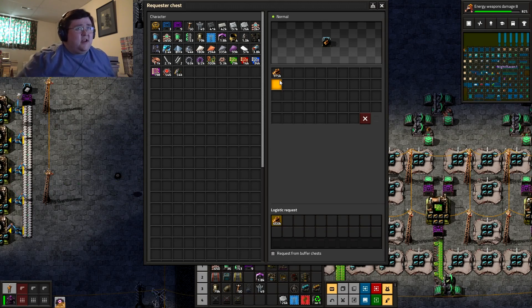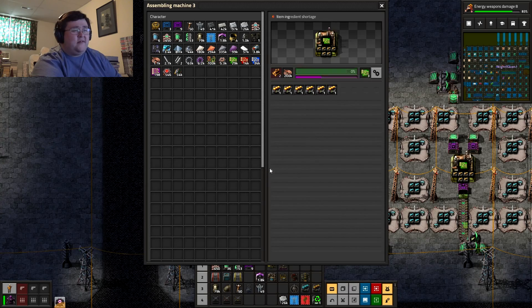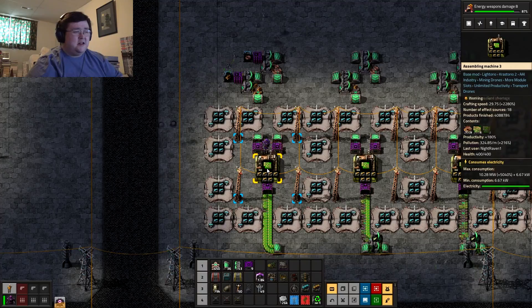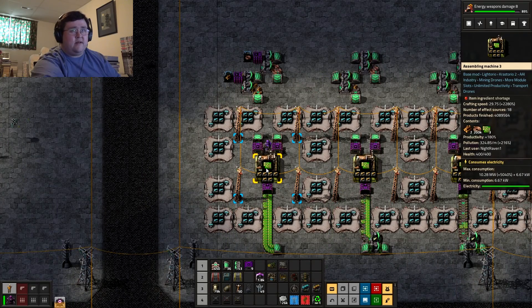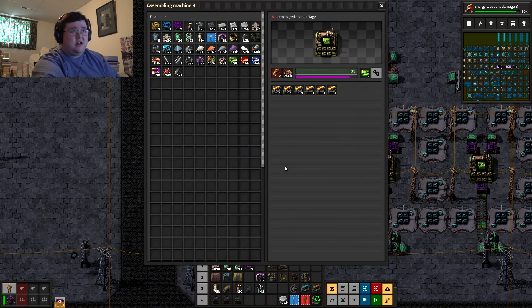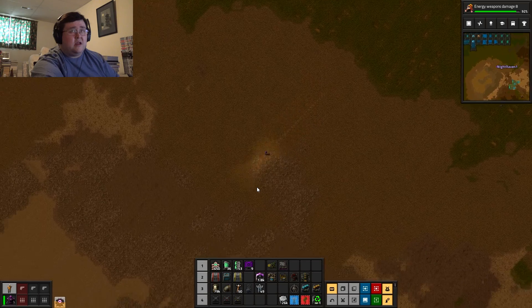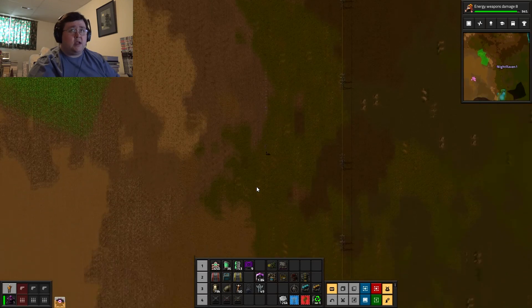I'm so glad that I have the best conveyor belts in order to get these things made ultra fast. Look at that products finished number just flying. That is definitely going to add a lot of electronic circuits to the network. Oh, I forgot to check up on the stone that I've been mining up here.